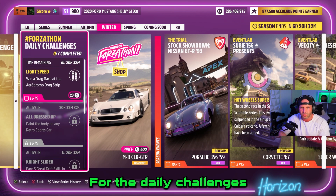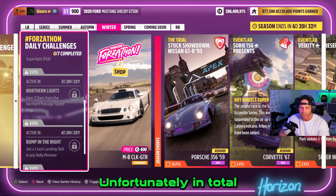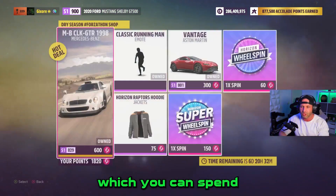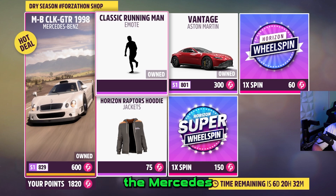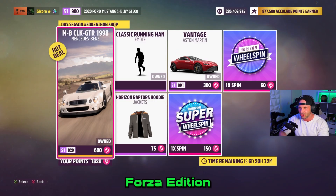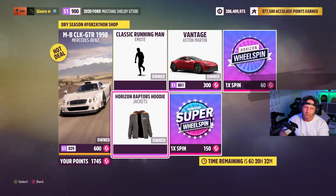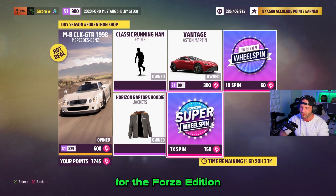For the daily challenges, most of them are still locked so we cannot do them all. Unfortunately, in total you can get 140 Forza Town points which you can spend in the shop. Over here you can get the Mercedes CLK GTR — I recommend the Forza edition of that car. If you don't have the car I would buy it; if you do, I wouldn't buy it and would go for the Forza edition.